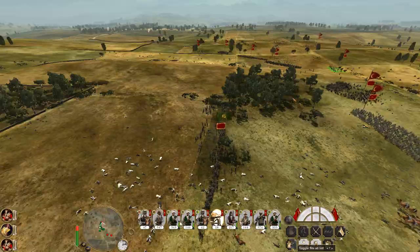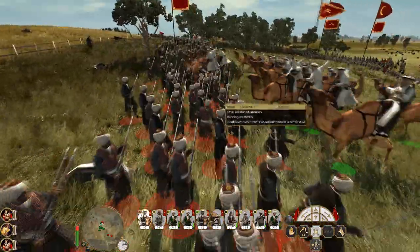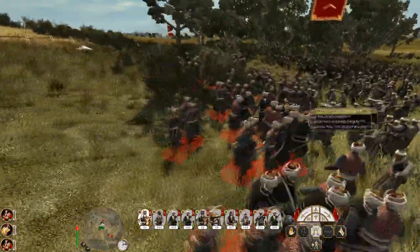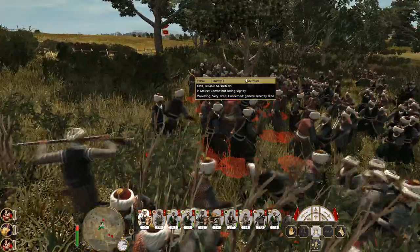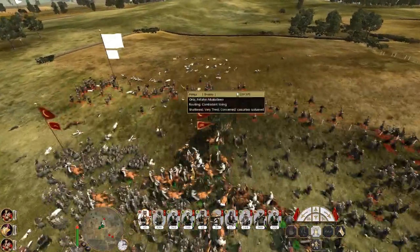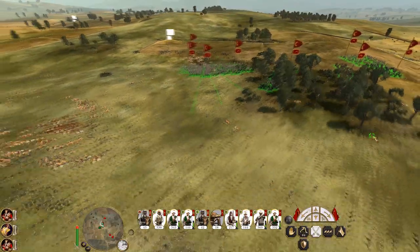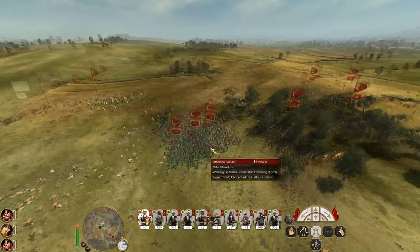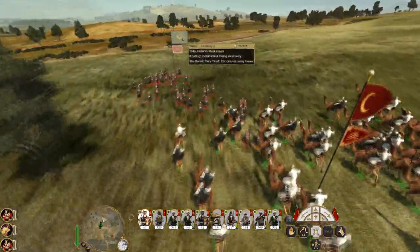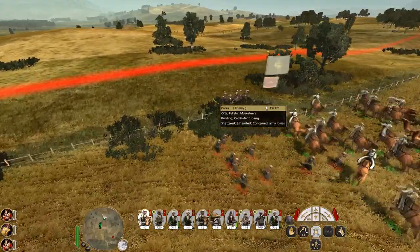Everyone after the Fellaheen. The last chaps remain. Such a devastating charge from the camels - but in comes everyone else. Now the swords start falling and they've broken. Absolutely continue. We'll butt the camels - halt. All leave. Those guys are routing, we're never going to get them. Just make sure these guys keep chasing down the routing troops. More kills, more better. Because we do need to recruit a new general - that's perfect!